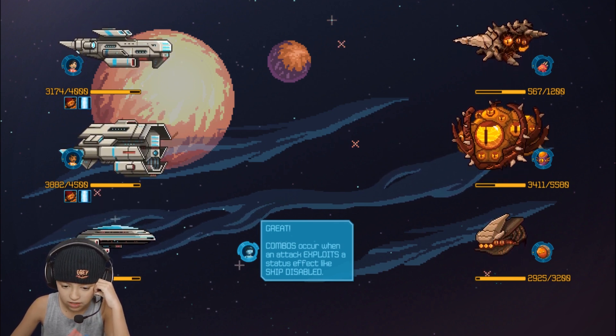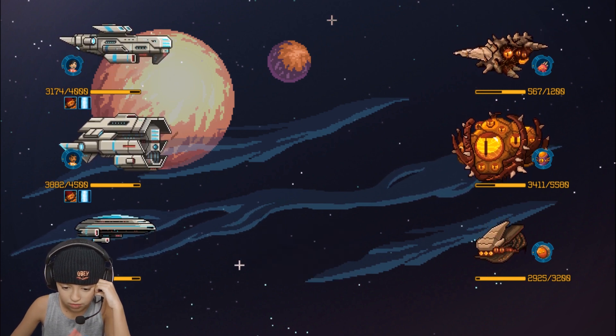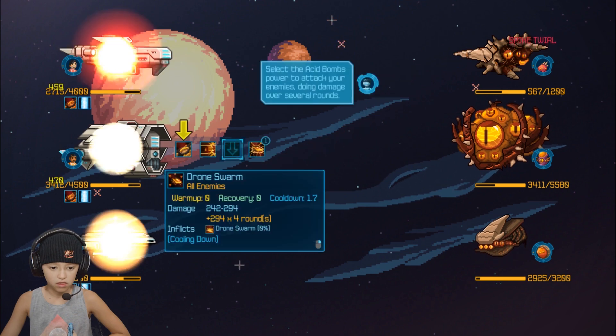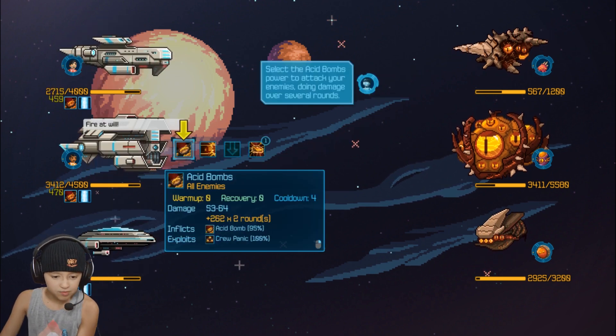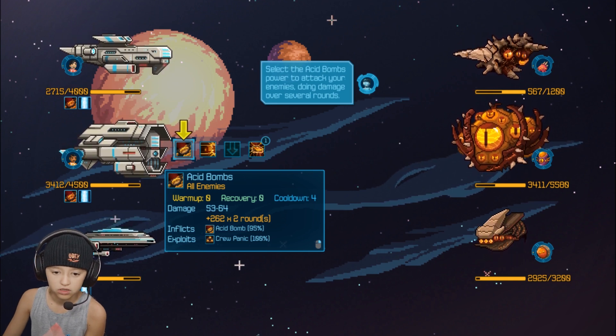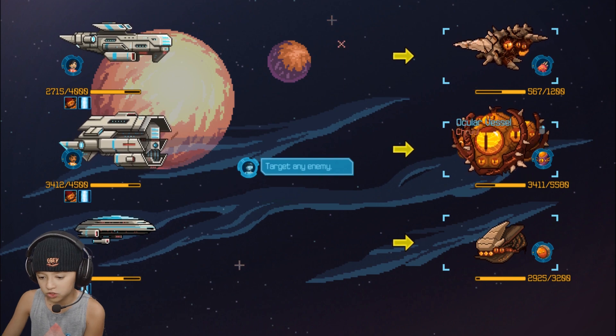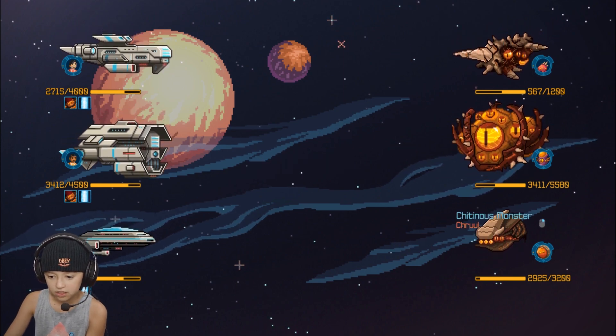A great combo occurs when an attack exploits a status effect, like ship disabled. Acid bombs — select the acid bomb attack to damage your enemies over several turns.